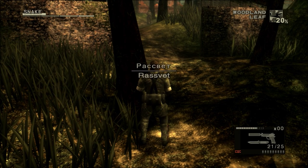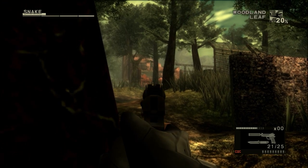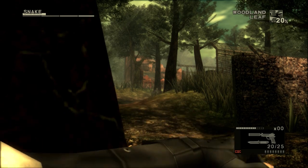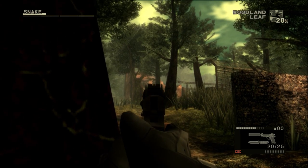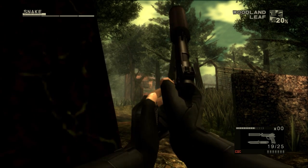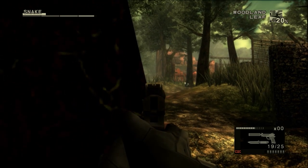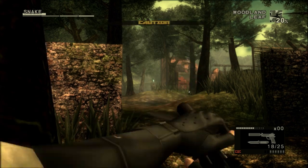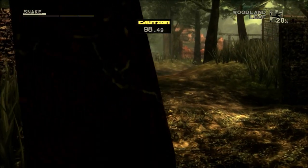The guards in the final area of the Virtuous Mission are quite a distance away, and since I don't have to worry about wasting ammo or wearing out the suppressor — because again, nothing carries over — I simply shoot them multiple times. Don't get worried if the caution state gets activated; that can sometimes happen if you shoot a guard multiple times, but as soon as he falls unconscious it will automatically disappear.